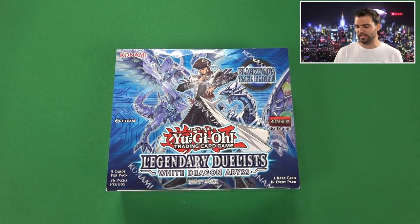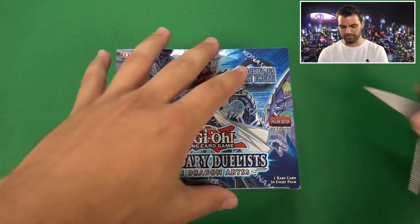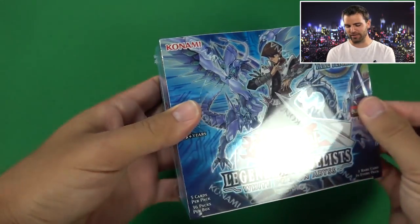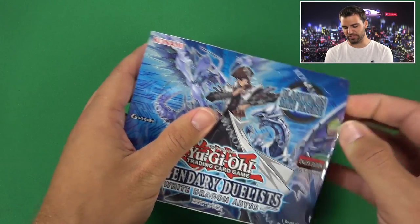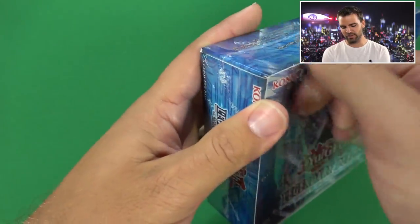Alright, let's do this. No bundle for this video because all cards will be on SimpleAndLucky.com. It's going to be exciting. Legendary Duelist White Dragon Abyss. Big shout out to you guys for the epic birthday wishes yesterday - I saw that Rick made a post. Really awesome of you guys, all that love. I really appreciate that and the support.